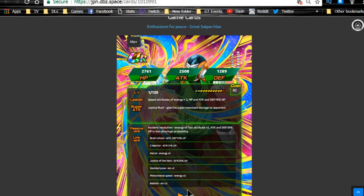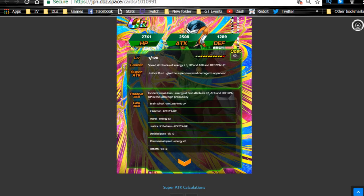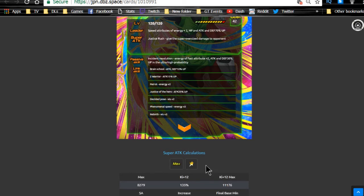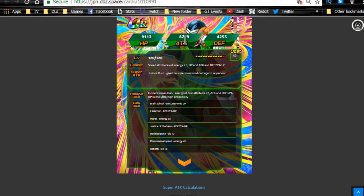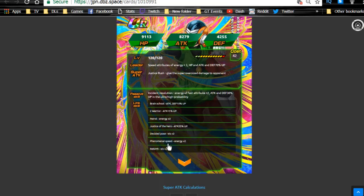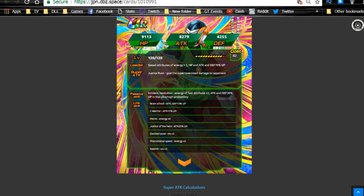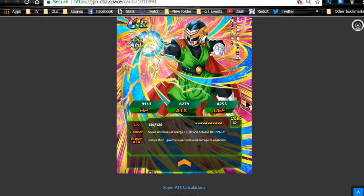I really like the Great Saiyaman — for a free-to-play unit I really enjoy his card art. He has a new Rebirth link as well. His new max stats are HP 91,13, Attack 82,79, and Defense 42,55 — a little lower on the defense side but higher HP overall. He does have Shocking Speed, which I believe he shares with Super Saiyan 4 Vegeta and a couple other characters. He's still going to be a good unit to run even as support for the rest of the team.